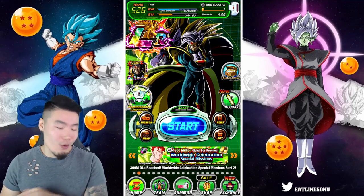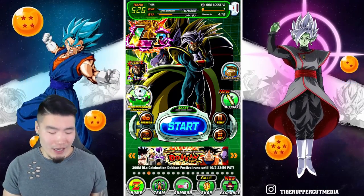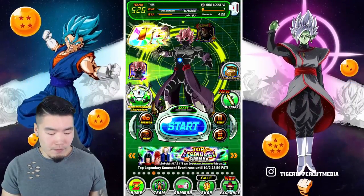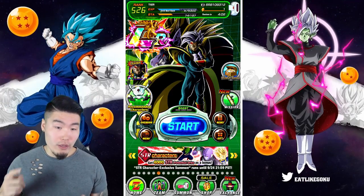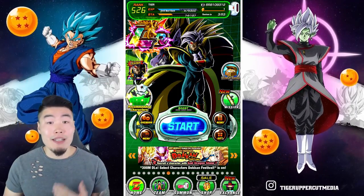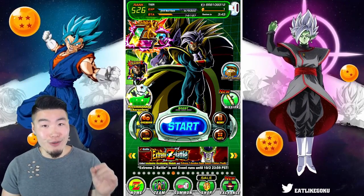Even though we debuffed the Gohan so much, he still supered us for 242k at the end. I felt like it was done — I was like, we're good man, this guy's gonna super for like 20-50k at most. And we still got hit for more than 50% of our HP on that super. But as you guys can see, this team actually did really, really well. You just gotta be careful about your item management as always.